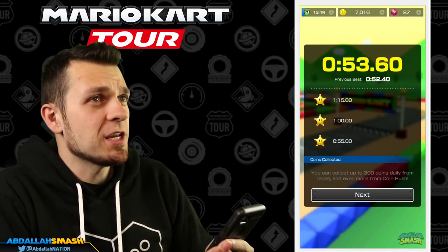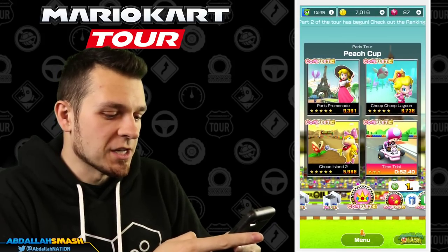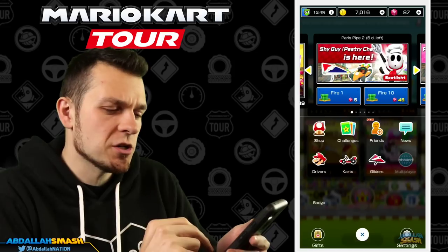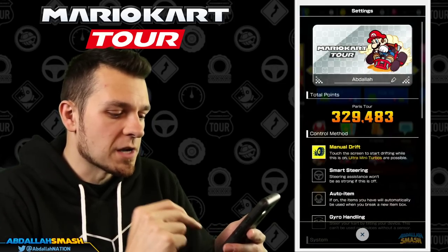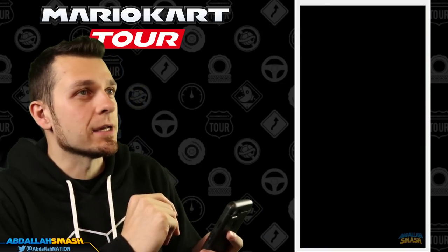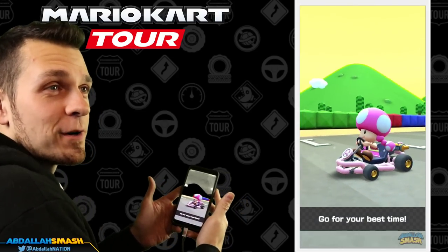We did that in 53.60 with smart steering on and manual drift off. I'm gonna show you guys how to do it without that, just in case you're curious whether you should change up your controls to get a better score. It's really up to you — whatever you're comfortable with. We're gonna turn manual drift on and jump into this. This is my preferred set of controls.